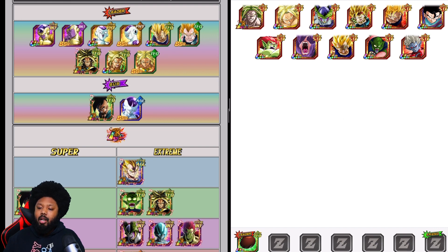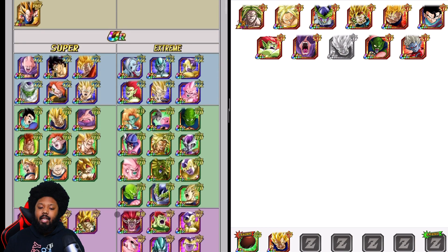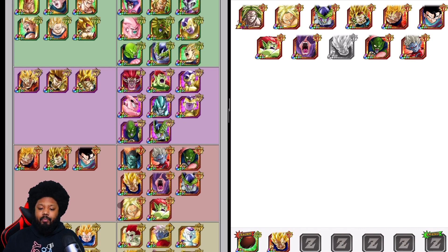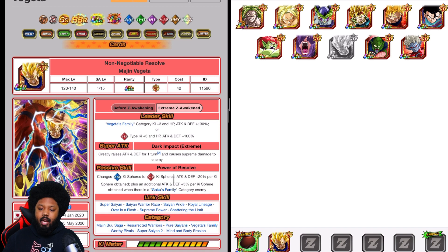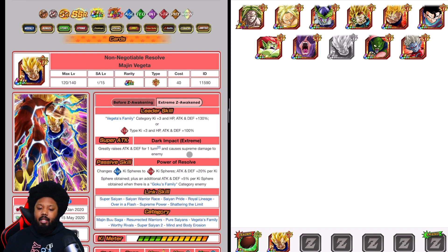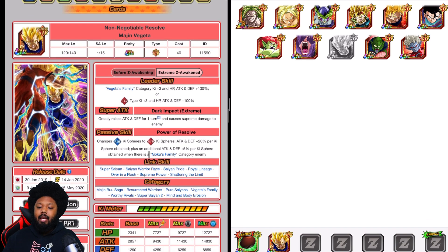The reason why double Candy Vegito is great here is because of Majin Vegito. He is a nuking leader and he has an advantage against Goku's family, which of course is the enemy. Once he's EZA, he does really raise attack and defense. He is an orb changer and he gets attack and defense plus 20% per ki sphere obtained, plus an additional 5% when facing a Goku's family — so effectively 25% attack per ki sphere obtained. That's really, really good, and you could finish this in one turn.